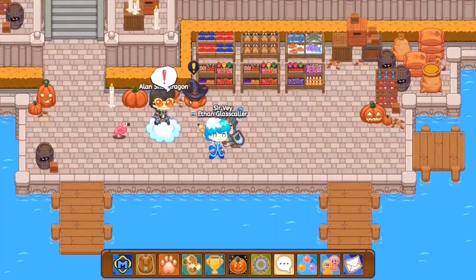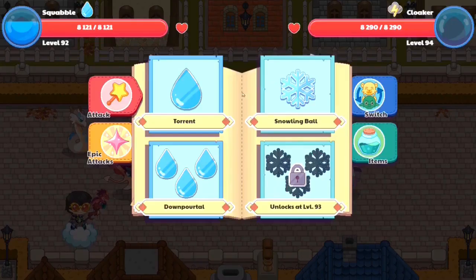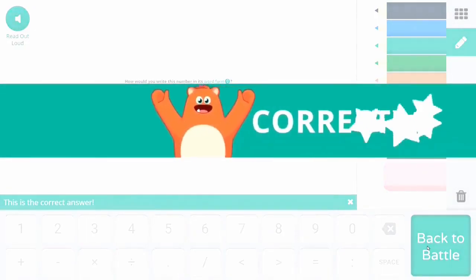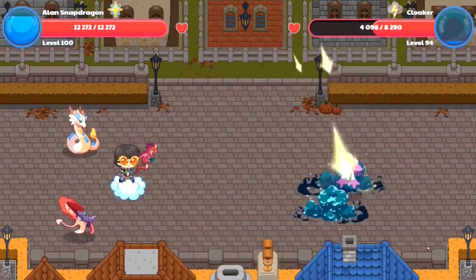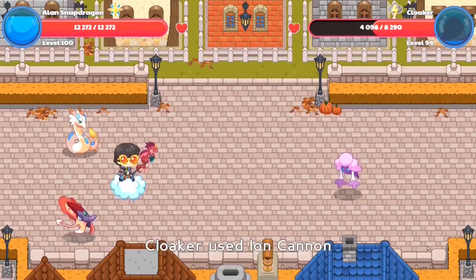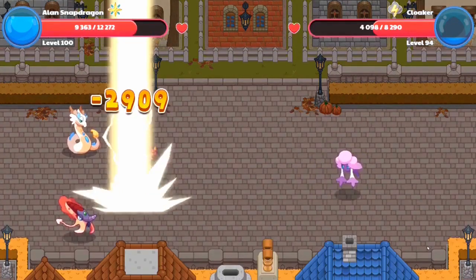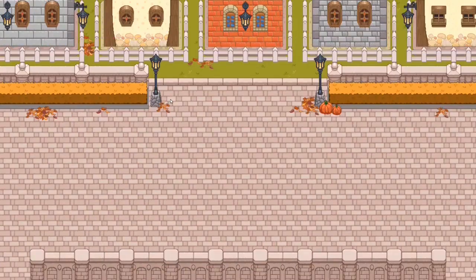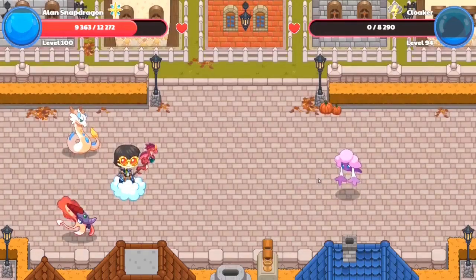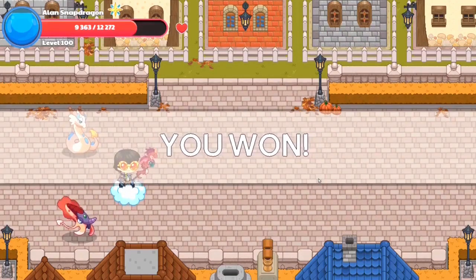Remember, this is only the first way to get candy corn — there are multiple other ways as well. This is the first method where you search around Lamplight Town for an unlit pumpkin, light it, and proceed to win the battle against the monster. Make sure you guys win because if you lose, you don't get as many points as if you win. It seems like I've finished off the cloaker — that was one easy battle. It only took me two attacks to win.